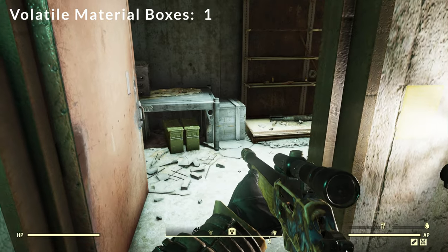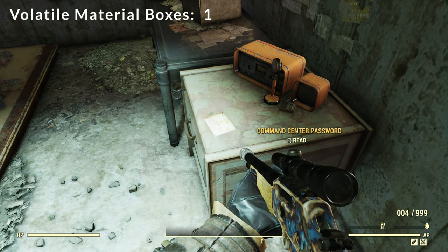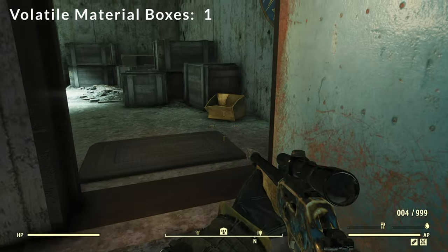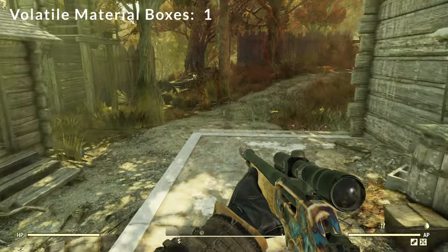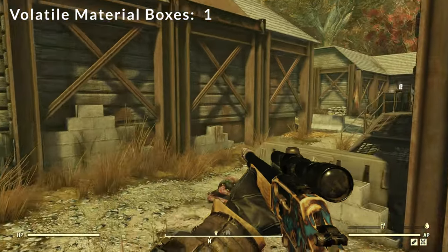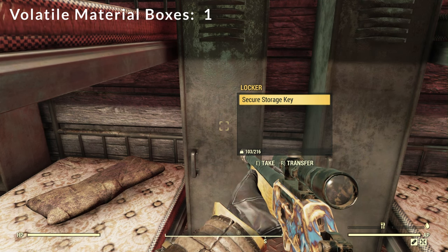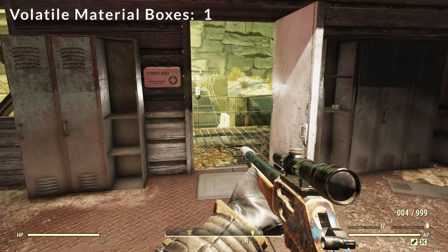Down here is the password we're going to need to get into the command center, so let's go ahead and grab that. Then we're going to head back upstairs. Note if you already have the keys and passwords and all that stuff, you don't have to do this part every time. Head outside the building and then around this path — that'll lead us to the more fortified part of Camp Venture. In this first building, the barracks, this locker which requires level zero lockpicking will get you the secure storage key, which will get you into that second door. If you have level three lockpicking skill, just pick the locks.